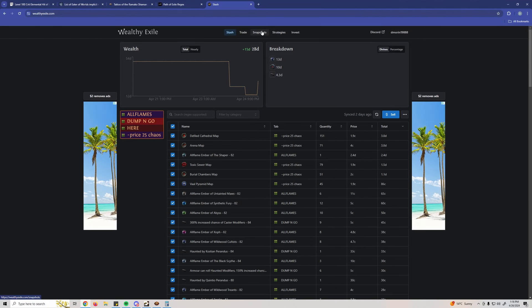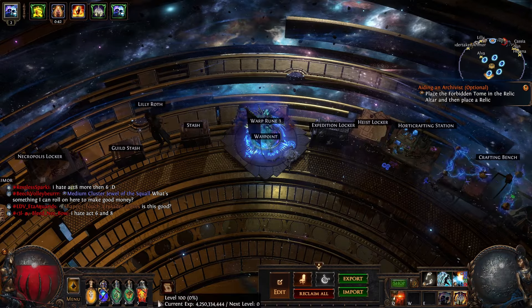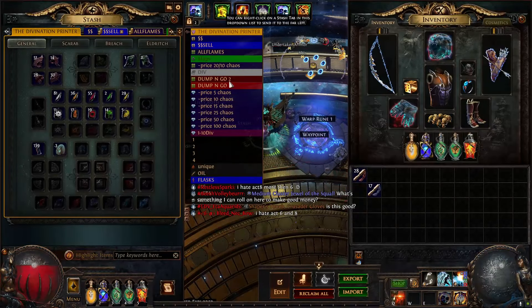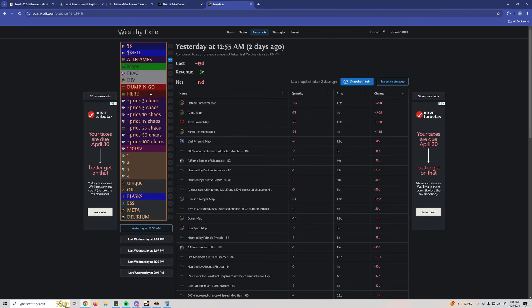Appreciate the comment letting me know you can only use 2 Cartography Scarabs — like I said, I'm still learning. Now let's head over to Wealthy Exile and check out how much profit we earned. We spent about 600 chaos total for all the maps plus the scarabs.